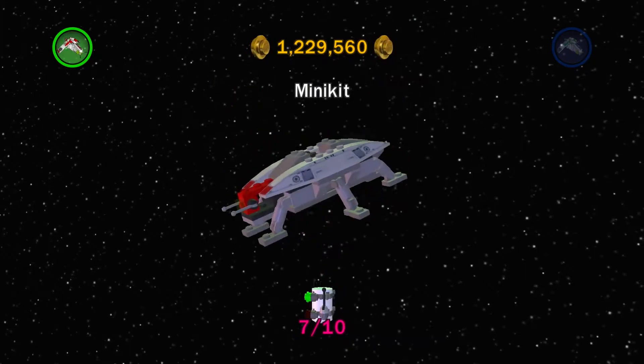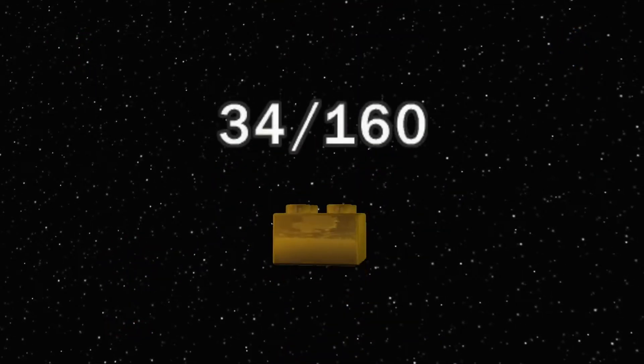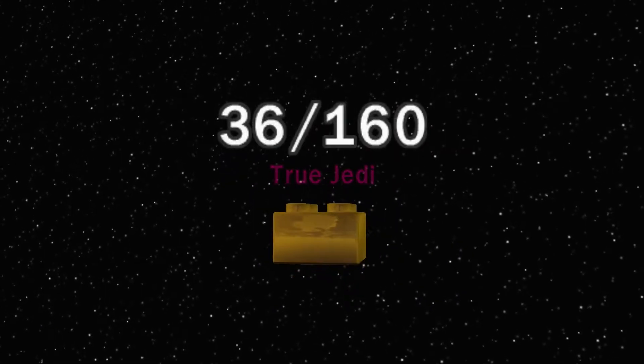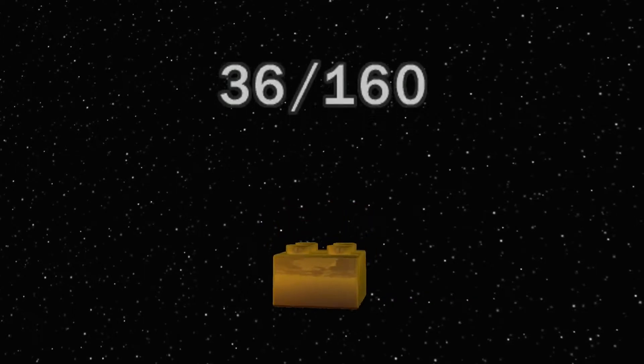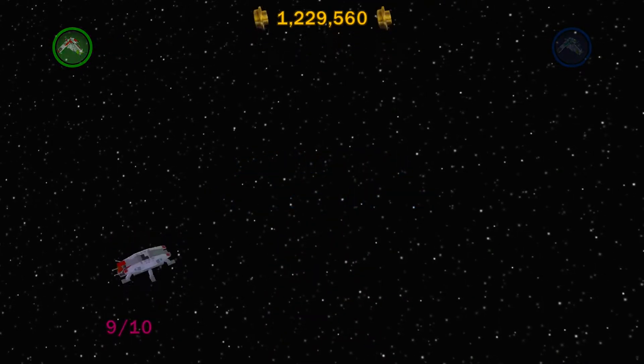And of course, this is one of those walker deals — I don't really know what you call those things. 35, 36 — 36 out of 160. Very nice, guys. And that's 5 out of 6 levels done for this particular story. Very good.